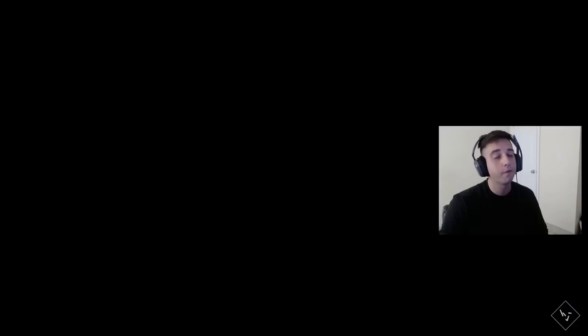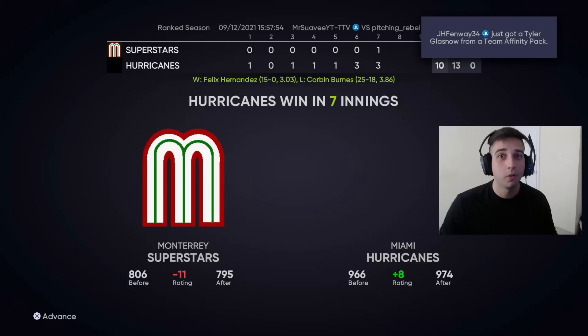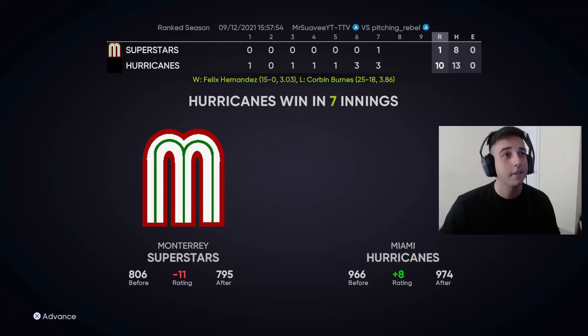Luis Gonzalez goes one for four in this one, two for seven overall in his debut. To be honest, only two of those five outs were bad swings — one of them, the first one, should have been gone. You could make the argument he should have been five for seven in his debut. I really like his swing and I'm pretty much 100% sure I'm gonna keep using him. Vlad was an amazing hitter for me but we can always go back to him. Luis Gonzalez gets gold defense in left at parallel two, whereas Vlad only has silver defense, so that's a nice upgrade.